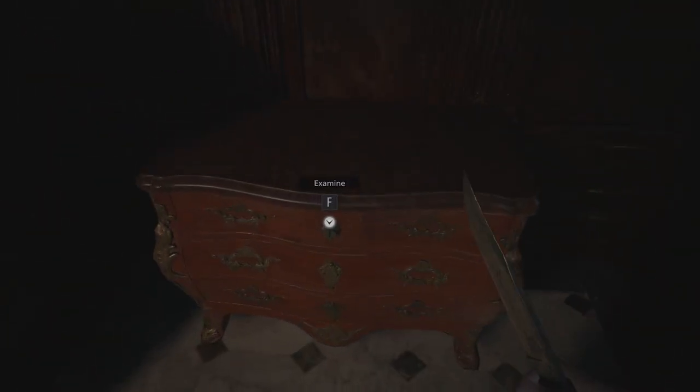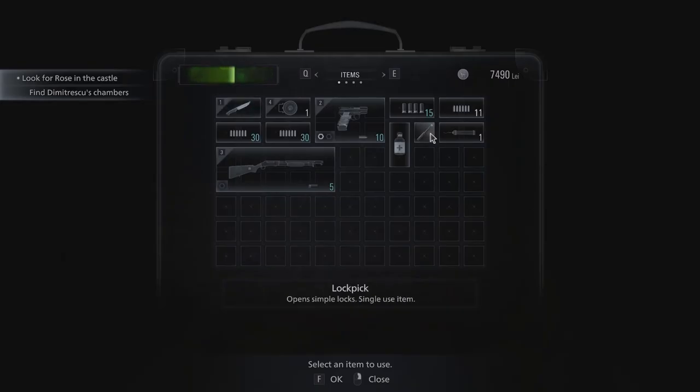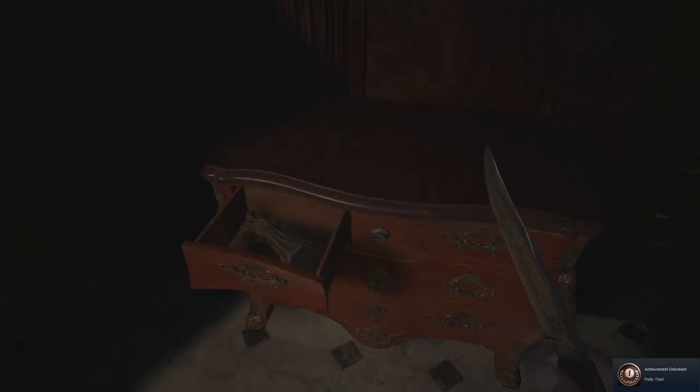Inside Castle Dimitrescu there are three locket drawers, for which you need three lockpicks to open them.